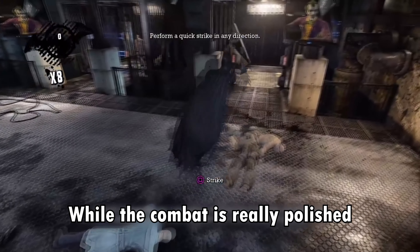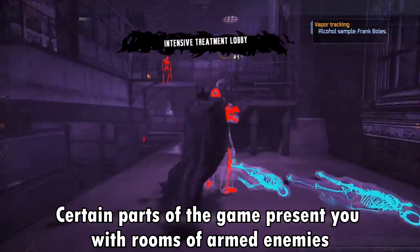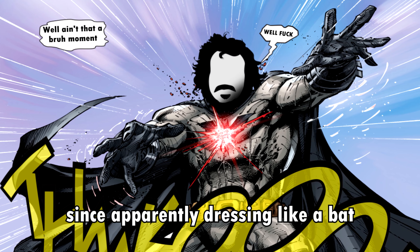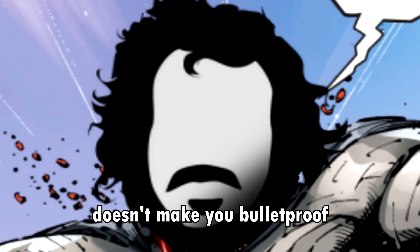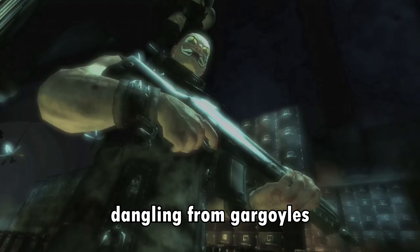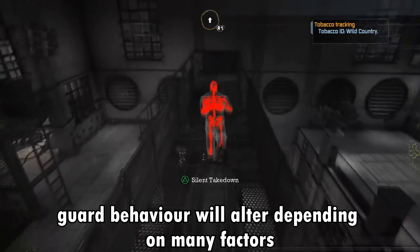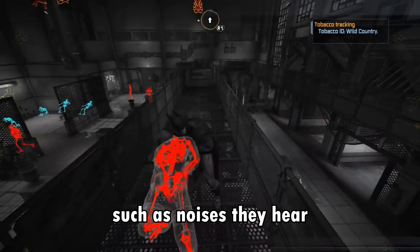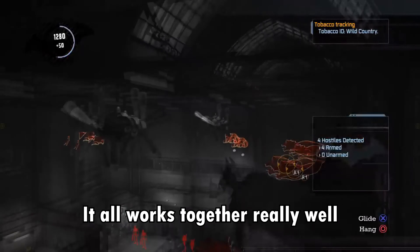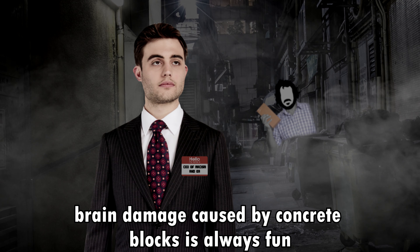While the combat is really polished, it's the stealth sections that really take Arkham Asylum to the next level. Certain parts of the game present you with rooms of armed enemies and task you with clearing them out without becoming a pincushion, since apparently dressing like a bat doesn't make you bulletproof. These sections offer varied ways of dealing with enemies — glide kicking, dangling from gargoyles, head trauma via flying concrete. Guard behavior will also alter depending on many factors, such as noises they hear or whether they have found the body of another enemy. It all works together really well and is pretty damn fun. Brain damage caused by concrete blocks is always fun.